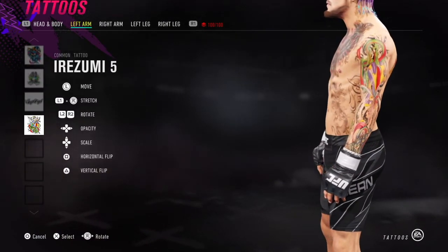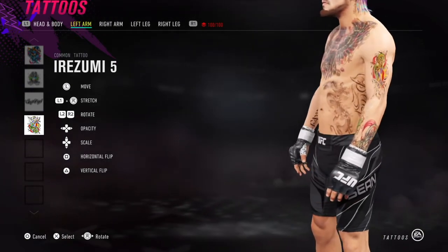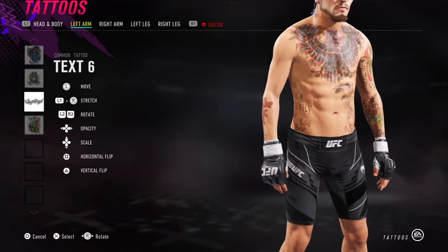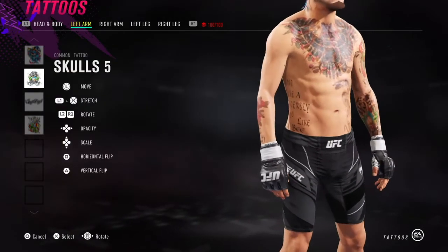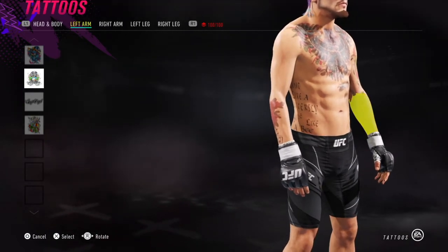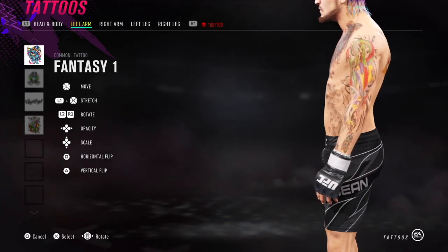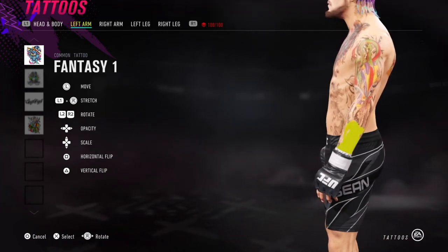On to the arm tattoos. For the upper arm portion I used Irizumi number 5, flipped vertically by pressing triangle, to get the circular snake part at the top, then faded it down a little. Text number 6 on his bicep — not necessary since you'll barely see it, but he does have some script there. Skulls number 5, slightly upsized and brought down in opacity, covers most of his left forearm. Then fantasy tattoo number 1 on the outside of his arm to fill in the extra space — that's basically it for the left arm.